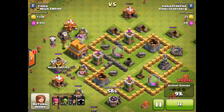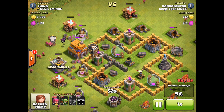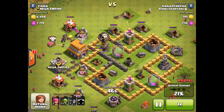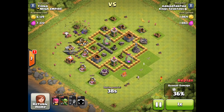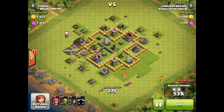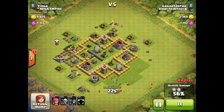Dropping the clan castle to take out this archer tower and the cannon if possible, because they are going to be hectic. I only have two loons though, and the air defense is doing heavy work on my balloon. We do get that last cannon when the balloon drops, which is nice. 30% of the base already taken, archers cleaned up around the outside - we still have troops left. We already have 45% and I didn't even need to drop those troops down.